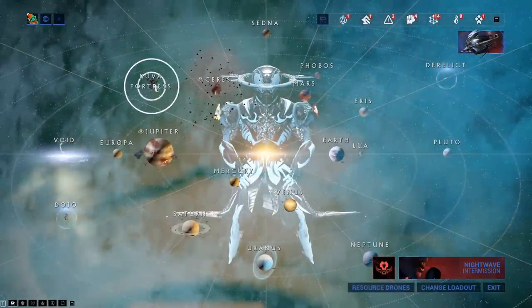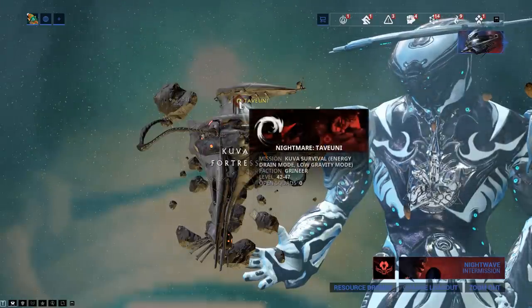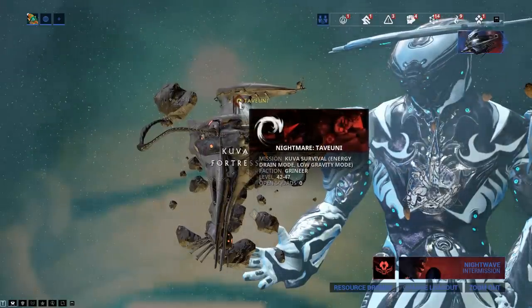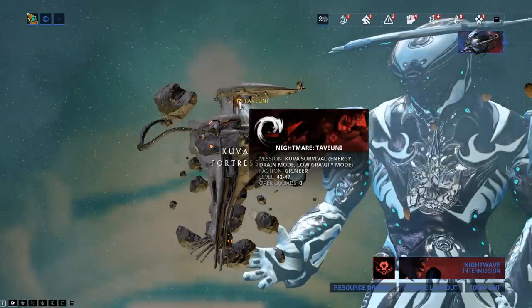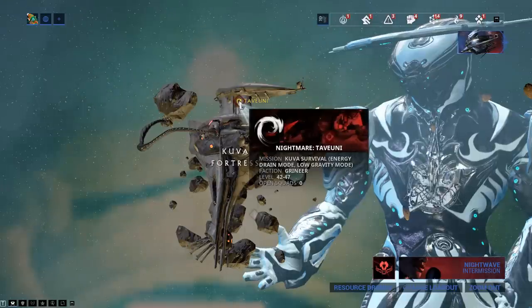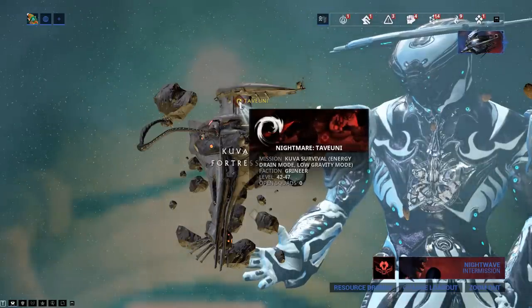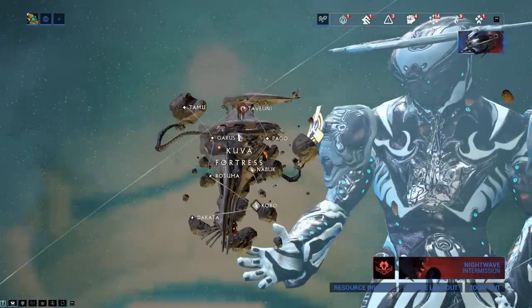Probably the best way to do it is this mission — the Kuva Survival. The whole idea of that is if you take a Nekros, it will go so much quicker. Well, not quicker — it still takes time, it's a survival — but you can do an hour there and come out with a nice amount of Kuva. That is one of the nicer ways to do it.